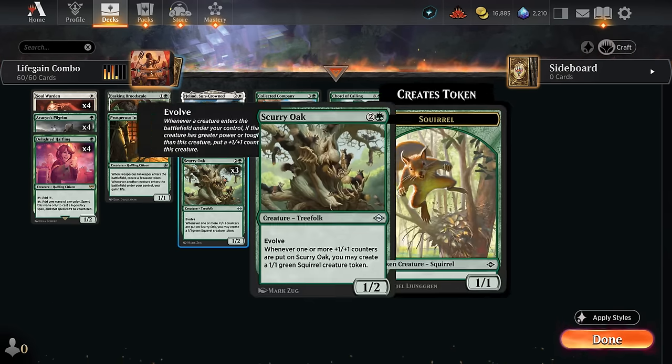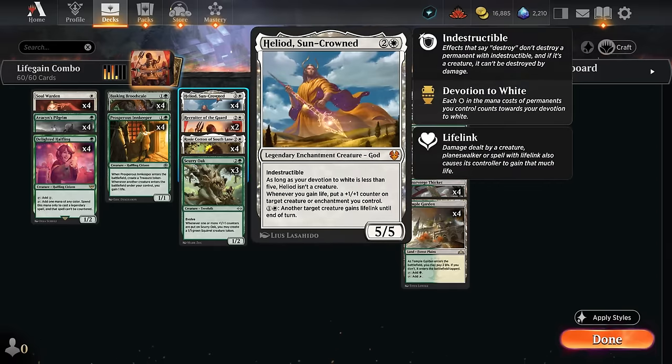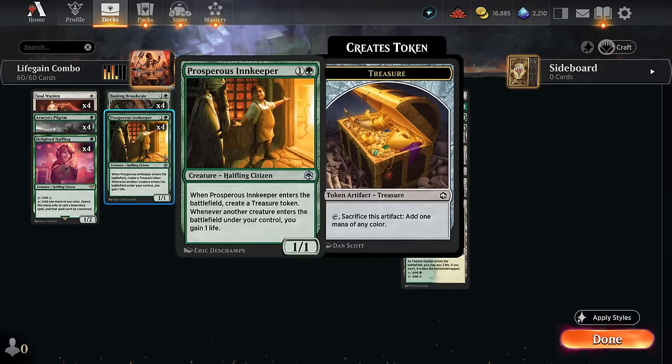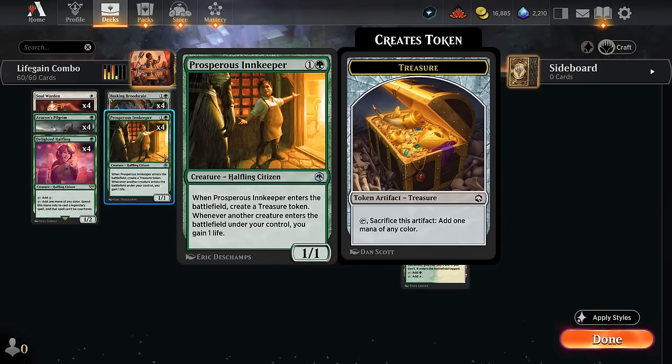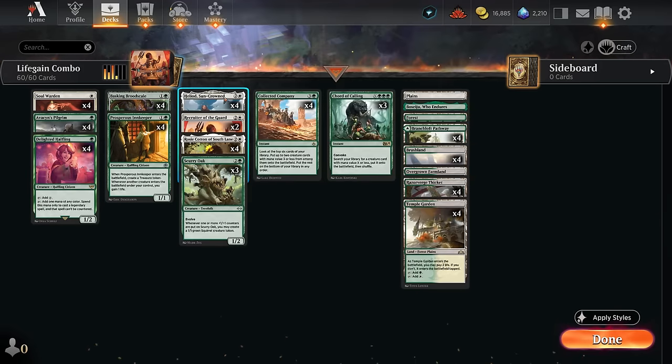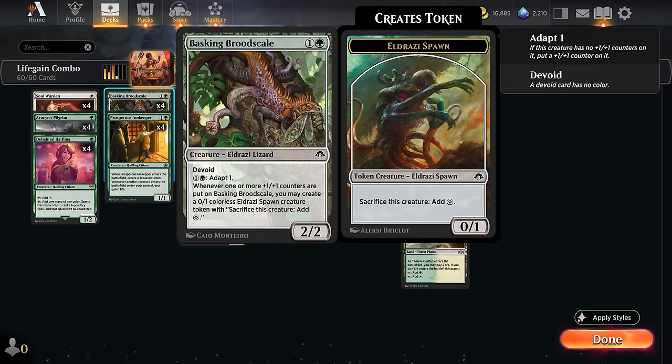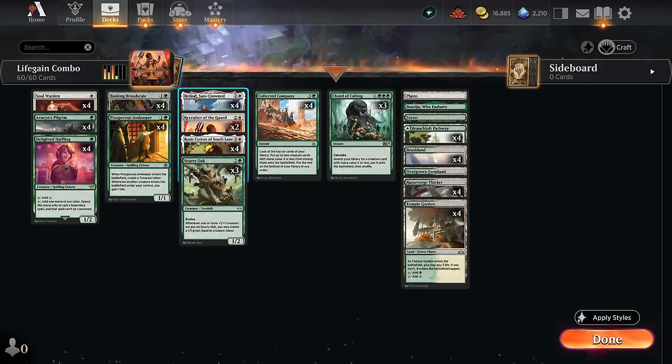Another way to combo off with Scurry Oak and Brute Scale involves Heliod, Suncrowned, which says whenever we gain life put a plus-one plus-one counter on target creature or enchantment we control. So now we need Heliod, either Brute Scale or Scurry Oak, and then either Soulwarden or Inkkeeper, which will gain life when a creature enters under our control. So now when any creature enters we'll gain life, triggering Inkkeeper, in turn triggering Heliod, giving us a plus-one counter targeting Brute Scale or Scurry Oak, giving us more tokens, which in turn triggers Inkkeeper again — rinse and repeat.